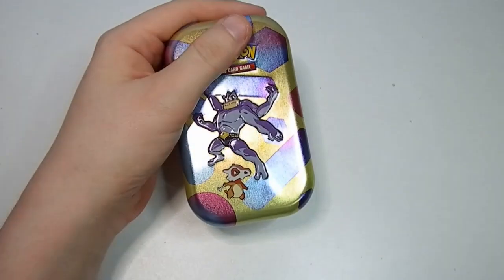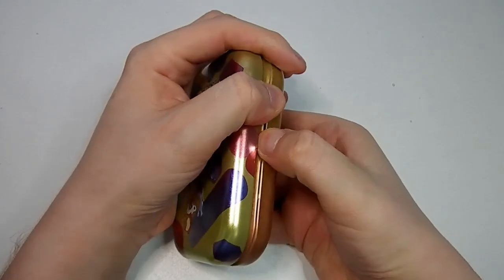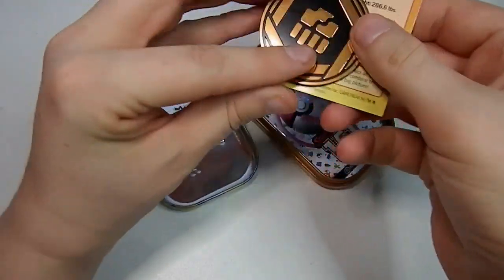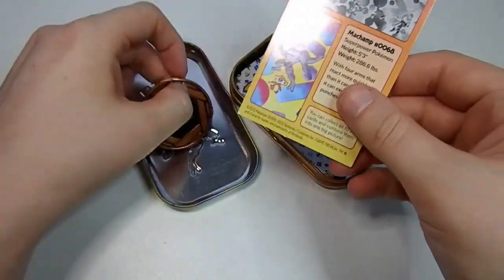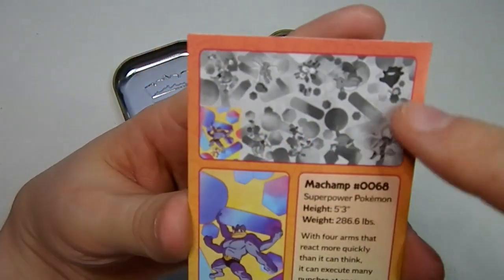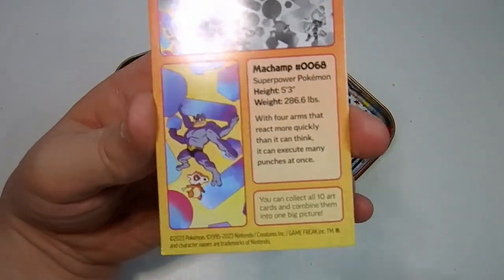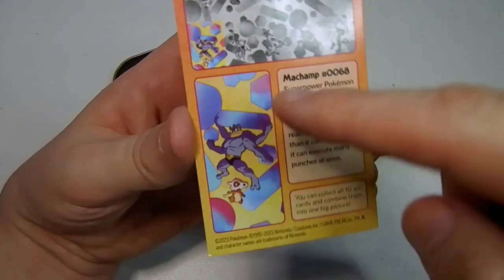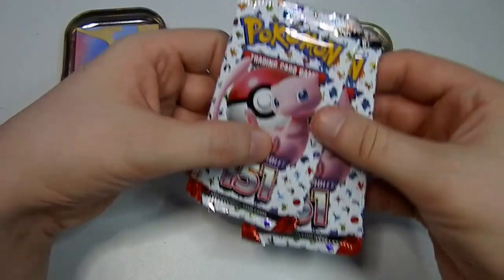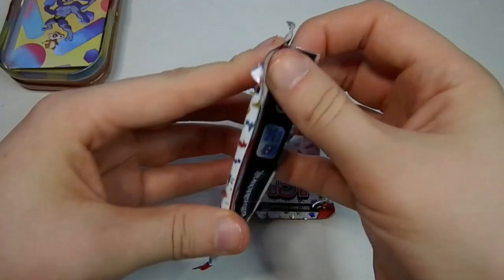That came off easily. In it you shall find a coin with the energy symbol on it and a promo card to which you can build up that picture there. That's awesome. There's a Machamp one, not the Cubone one, just the Machamp one because it says Machamp there. And you have two packs of 151. That's awesome.